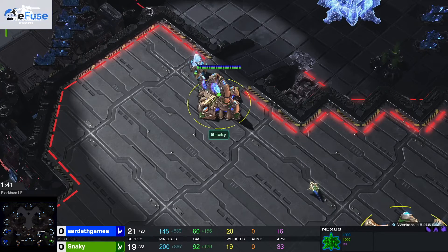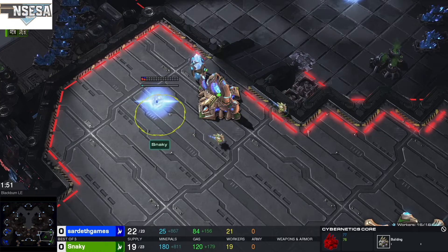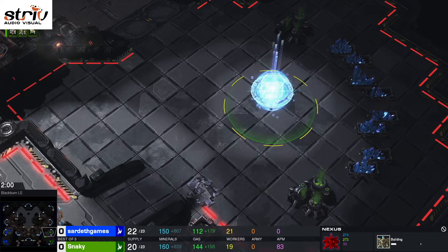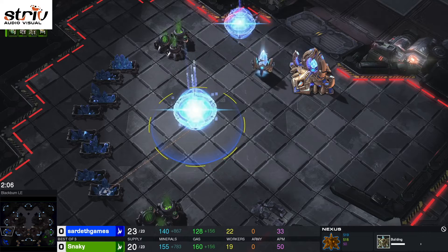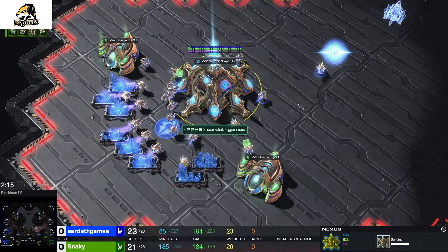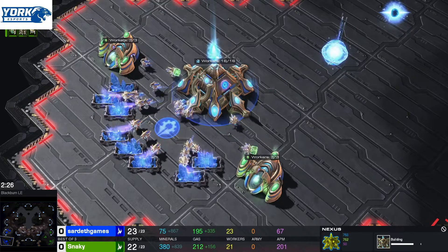Both players going to standard builds, getting out their gateway. This sets up the standard build. Sardeth is also running the exact same standard build for Protoss. At 16 out of 16 supply, he had both gases saturated and around 21-23 workers — about the same for both players.